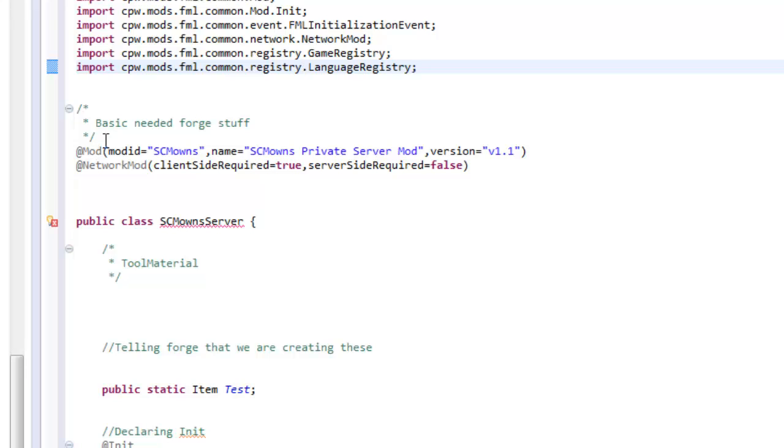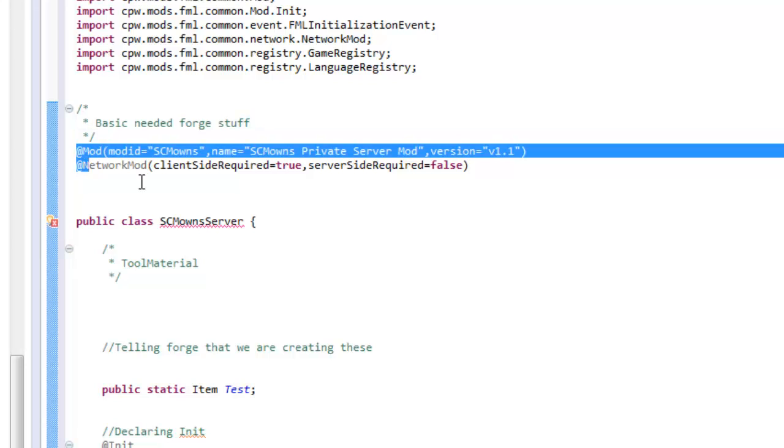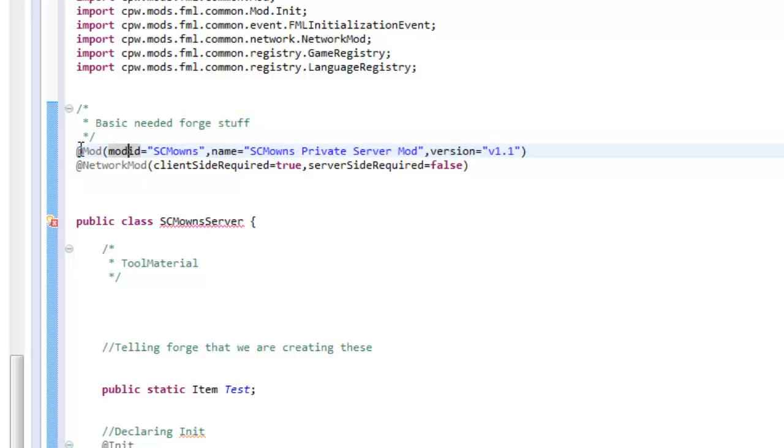This is our basic importing. It will define our blocks, enum tool materials for when we make armor sets and tools, and also items, item foods, item stack, enum helper, mod, and all the other stuff Forge needs to import. We don't have to mess with this.